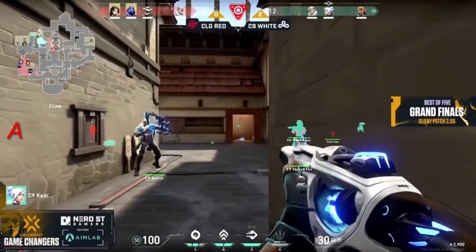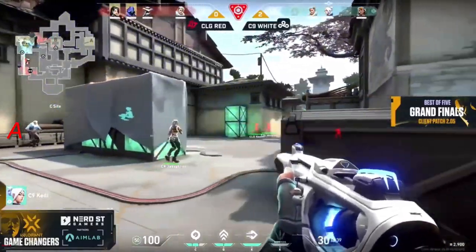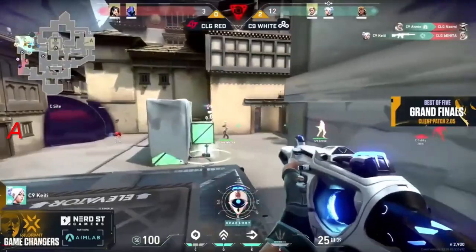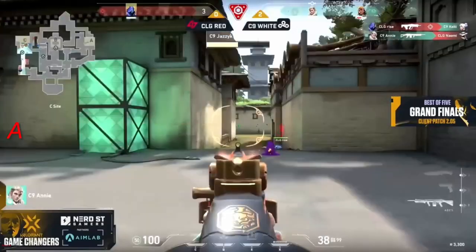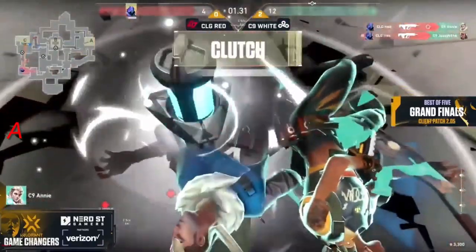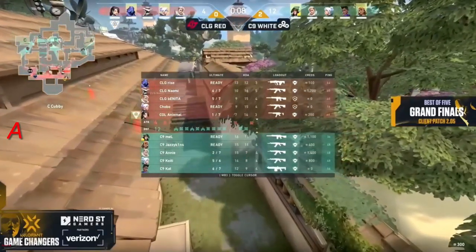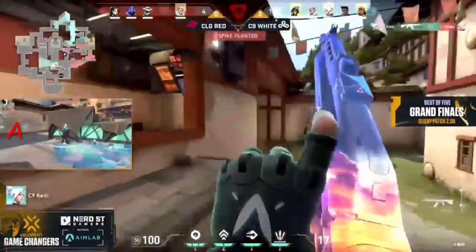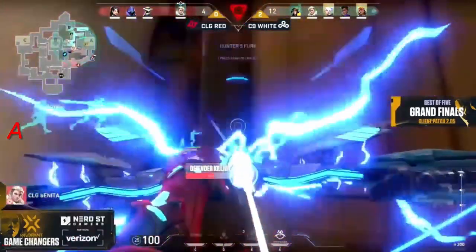They've got to make it happen — this is map point, series point, entire tournament point, ladies and gentlemen. CLG, you have the numbers to work with here. This is the first time in a while you've had the woman advantage. That spike — they're tapping onto it, C9 White wanting them to peak. They know exactly where Bonita is. The timer ticks out shortly — it's the CLC round. The rez is up, it's a two versus one, spike halfway through the defuse, and now they're off it — a double swing, the kill from Rise. Still going — it's going to be a jet versus jet, Katie versus Bonita, and Katie is the problem.